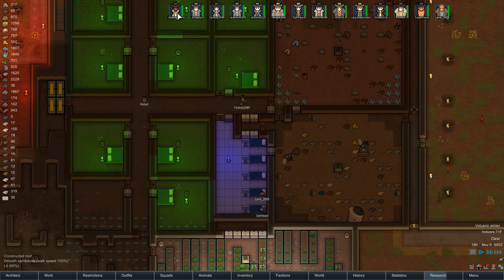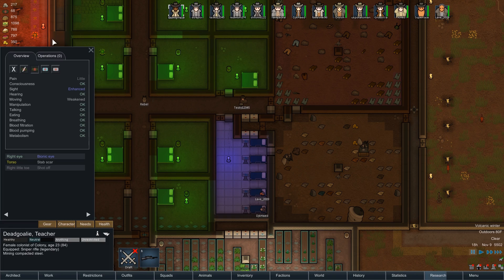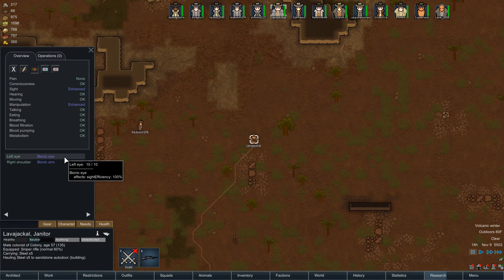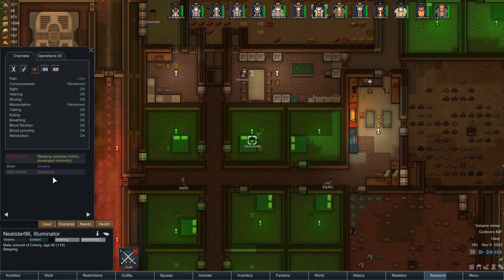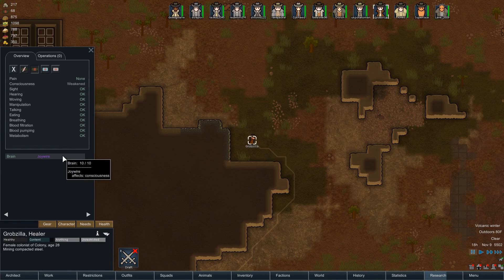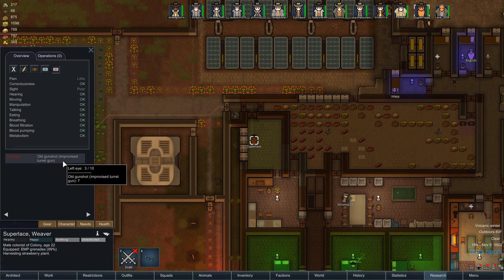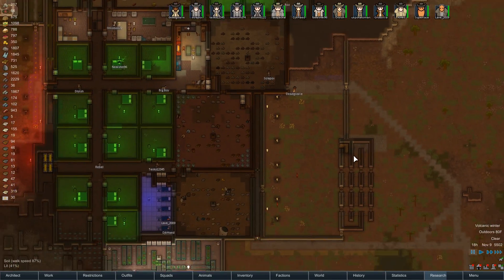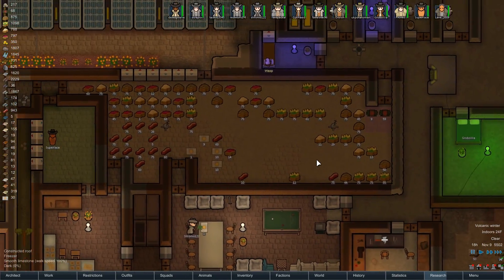What else do we need? Let me go through our medical needs real quick, because we do have a little bit of silver. We need a new arm for Neelster — he's currently down to 86 manipulation efficiency, he lost one of his thumbs. We need a new leg for Dryish. And it looks like an eye too. So an arm, a leg, and an eye. Keep your eyes peeled for an arm, a leg, and an eye.